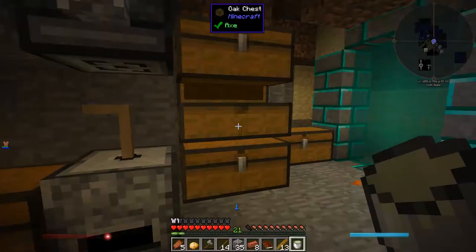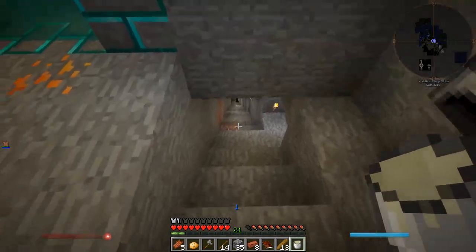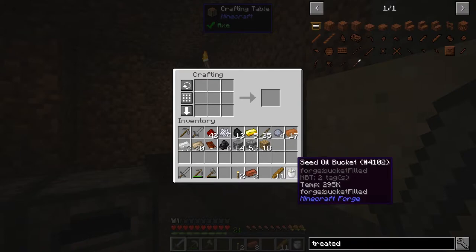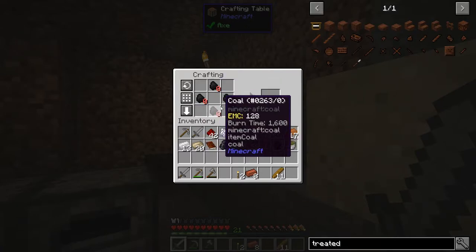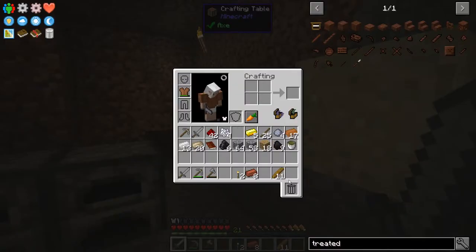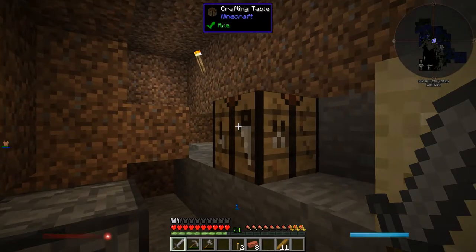Do I actually have any coal? I have fancy coal but not normal coal, which is what the recipe takes. Well, that's awkward. Finally got it — it took way longer than it should have. Creosote! And with that, now we can finally make the treated wood planks. Eight treated wood planks. It's a truly beautiful sight.